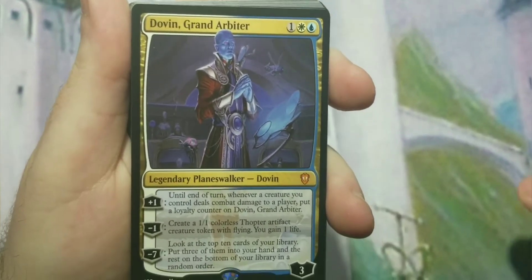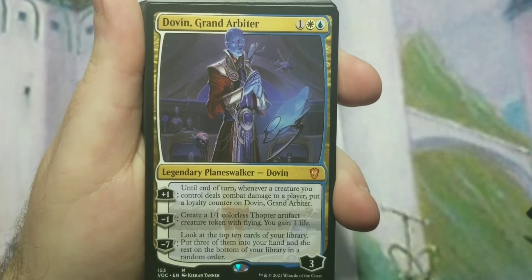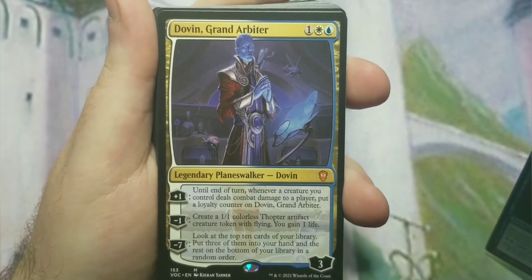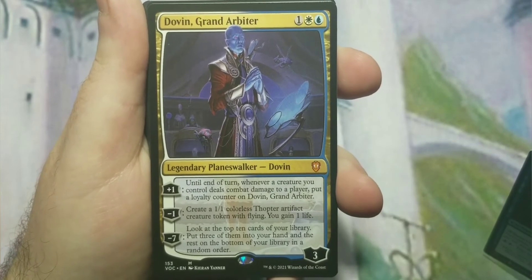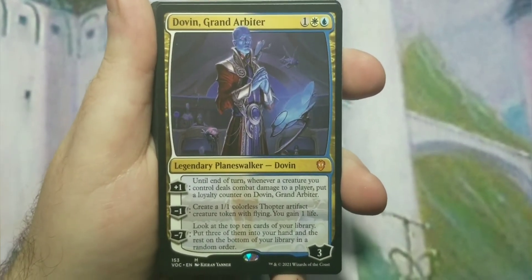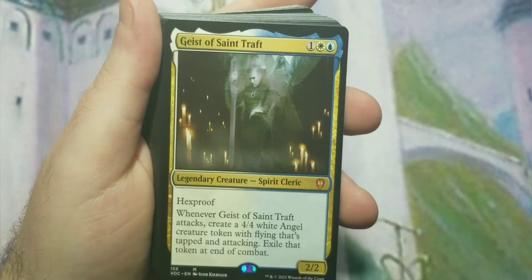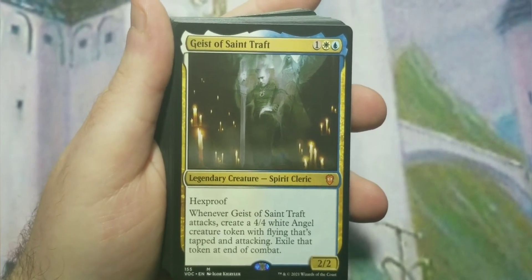Rattlechains, Shacklegeist, Supreme Phantom — a good lord for the spirit tribe, always great to have. Verity Circle. Dovin, Grand Arbiter: until end of turn he gets +1; whenever a creature you control deals combat damage to a player, put a loyalty counter on him; minus one creates a 1/1 colorless artifact creature token with flying and you gain a life; his ultimate lets you look at the top ten cards and put three into your hand. Gaev of Saint Traft was actually surprising for a pre-con — it used to be a twelve to twenty dollar card when first printed.